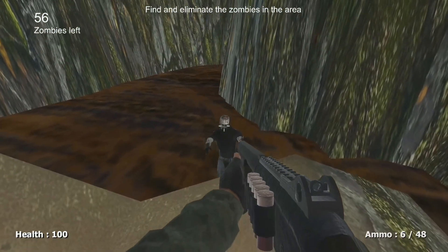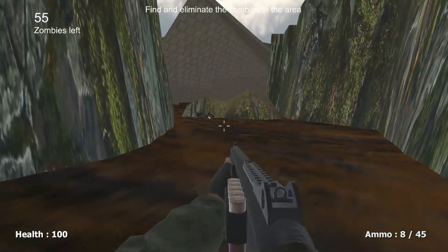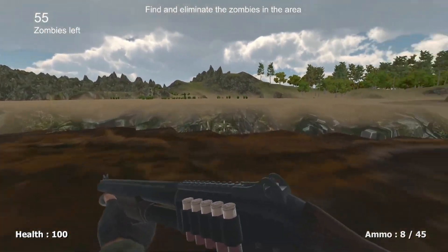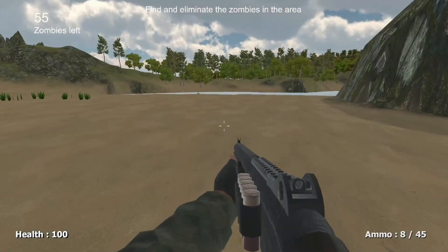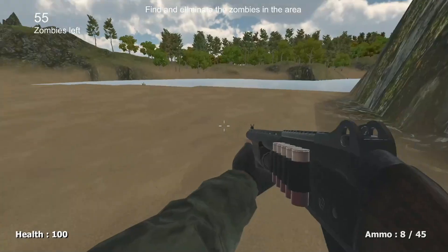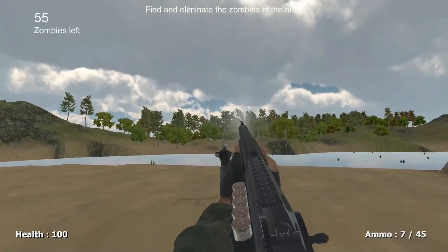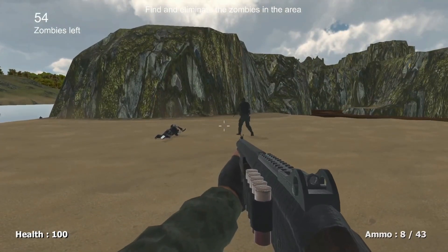If you don't know what an asset flip is — it's where someone buys a bunch of already built or created zombies, characters, maps, or whatever. This map, you can tell all they did was grab a tool and pull the map up to look like that. The game looks like a Game Grumps game actually.